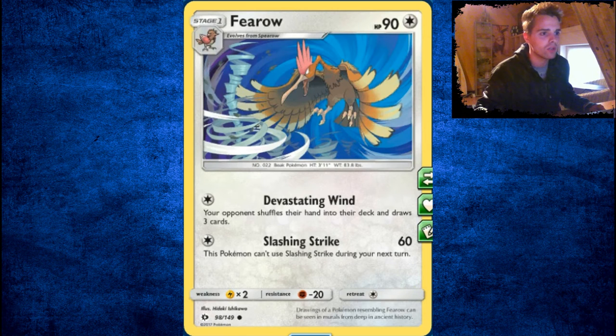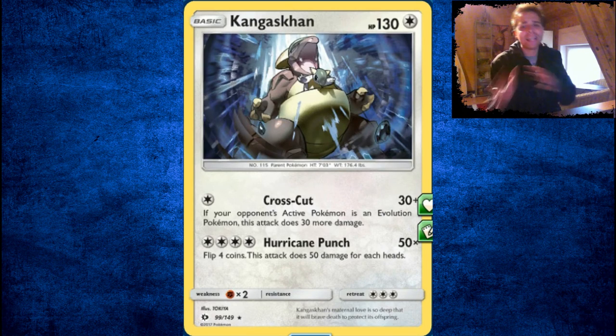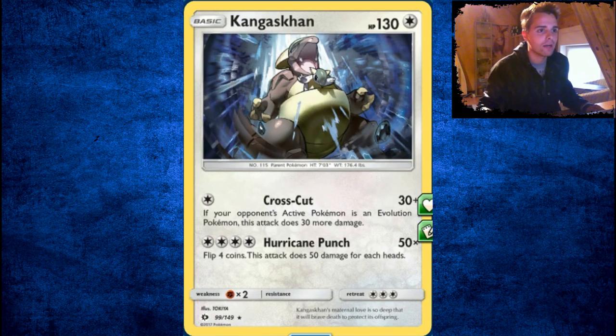Spearow is a terrible card — your opponent shuffles his or her hand into their deck and draws three cards. Fearow is terrible — don't ever use it. Kangaskhan can deal 60 damage for a single energy — that's against Evolution Pokémon. Not bad at all. You can splash it into a deck if you're facing Evolution Pokémon, but there are better options which I'll talk about soon.